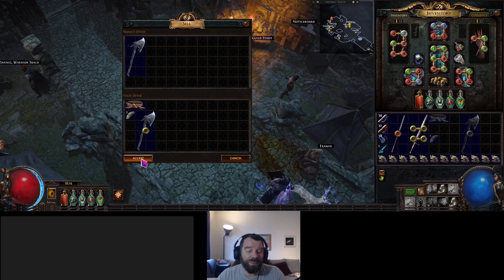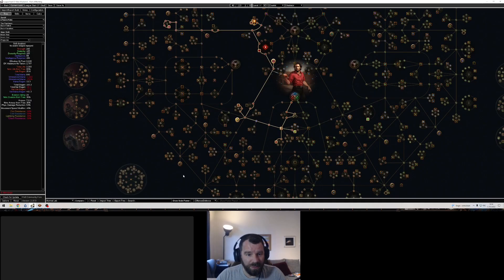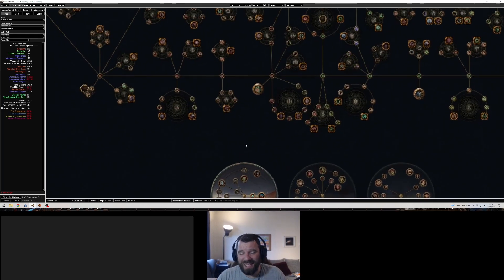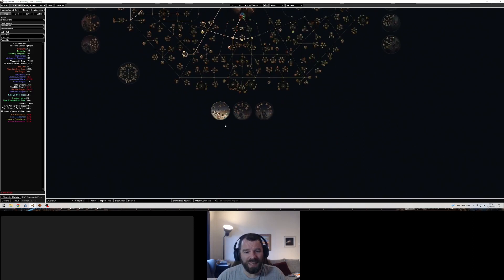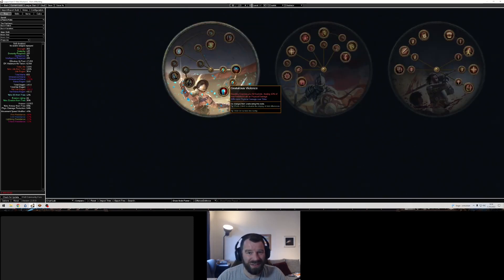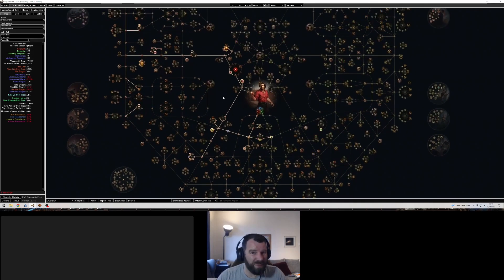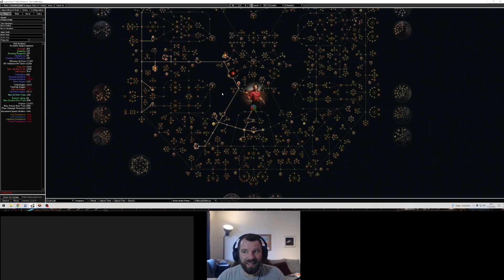For the Normal Lab ascendancy we're going to go with Blood in the Eyes — attacks have 50% chance to cause bleeding, maiming enemies so they take increased physical damage. That's fantastic for us. Now that we've done the Cruel Lab, we're taking Gratuitous Violence from the two ascendancy points, which gives us the bleed pops. For me, this is always the point where I seriously start considering the Kinetic Blast swap.